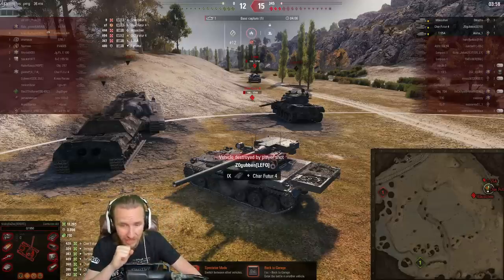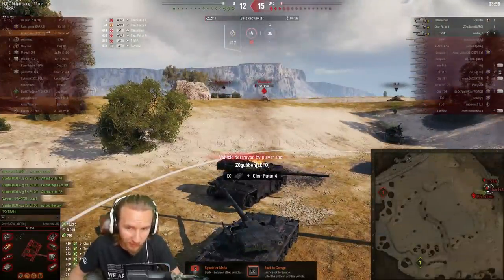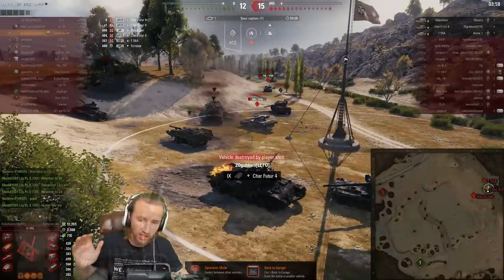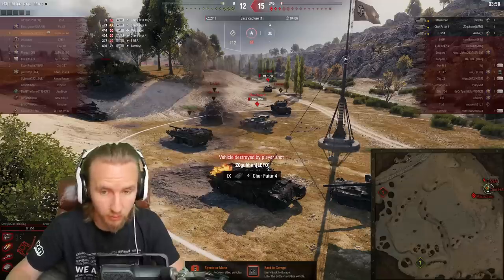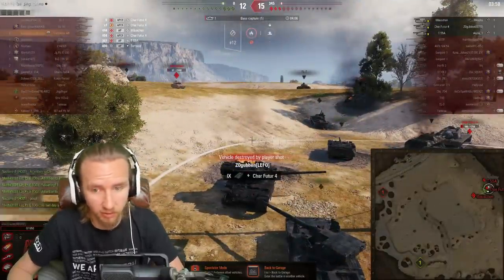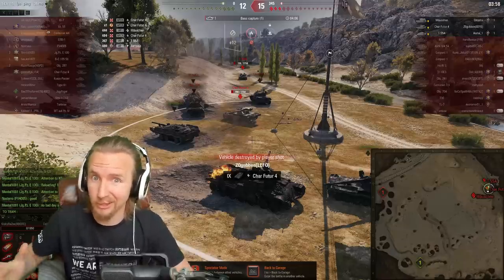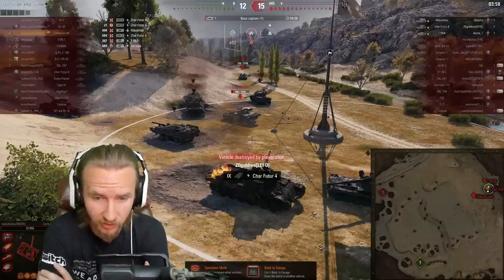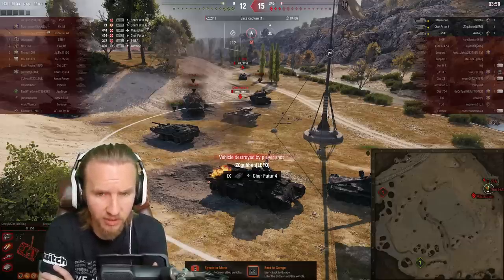Unfortunately at the end, the enemy team just applied too much pressure. The Mäuschen putting 444 damage in from the side — it did come back to haunt them — and a low-health T-55A applying some pressure. This was just such a tough situation at the end of the game. Arguably, with hindsight, maybe turning around and dealing with the one-shot T-55A would have been the correct play, but how was Cracky to know the Mäuschen was coming across? You've got to apply pressure to an autoloader, because if you turn round and deal with something else, unless the autoloader is a complete noob, they're going to come round and apply pressure to you. The Char Futur 4 had more than enough to apply the pain, suggesting Cracky was right to focus on the autoloading French tank rather than the T-55A.